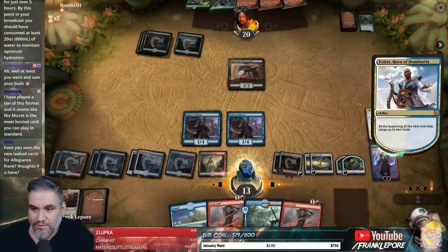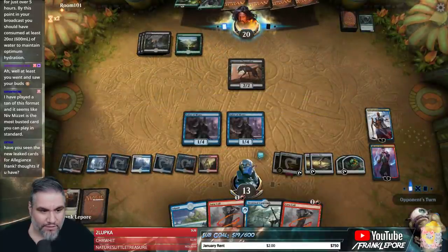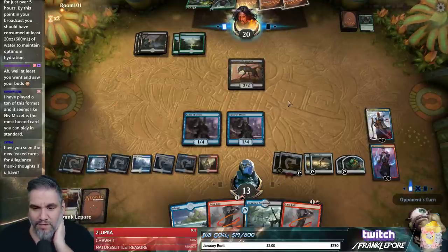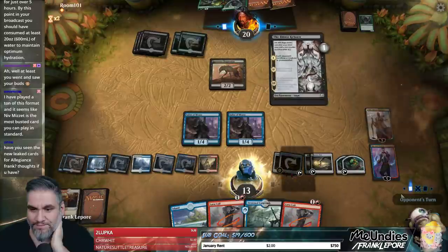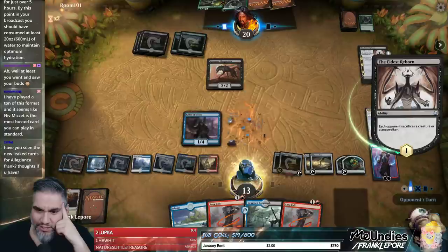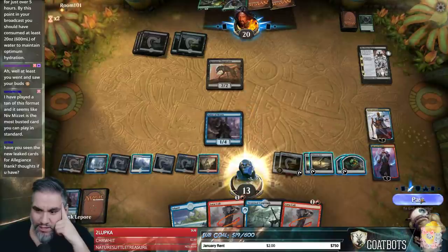No attacks. End of the turn. Tap these two. Have you seen the Elite Cards for Allegiance? Yeah, actually — they look pretty all right. The new 2/1 seems good. Oh look, now we actually have legit creatures to sacrifice. This is actually pretty good. Sailor of Means overperforming already — being able to sacrifice a Sailor of Means instead of one of our Planeswalkers is really nice.